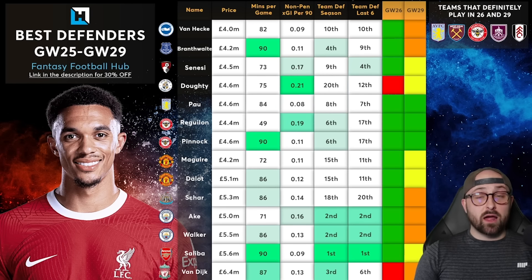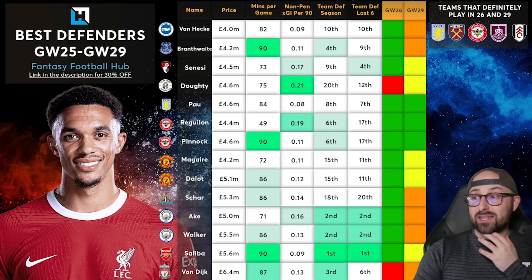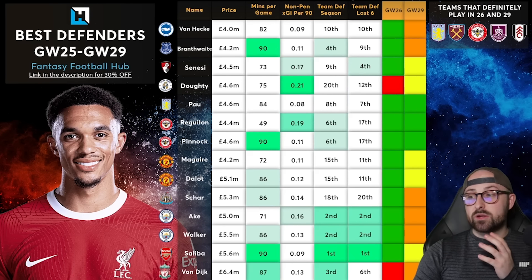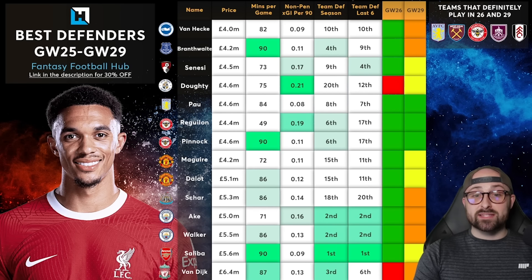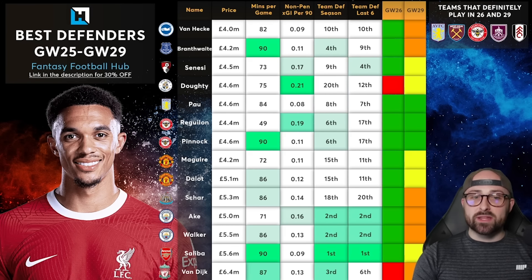My issue with Brentford is that yes they double this week, but it's a terrible double — Liverpool and City. West Ham away is okay, but then it's Chelsea and Arsenal, and fixtures outside of GW26 and GW29 are horrific. Also, across the last six games they are the 17th best defence in the league, so they are trending in the wrong direction. I don't mind Villa and Brentford defenders, but they don't come without their issues. If you're looking at the most sensible replacement knowing you're not free hitting in 26 or 29, it's probably Pau Torres, Reguilon or Pinnock — and I like Reguilon most for his goal threat and set piece involvement.